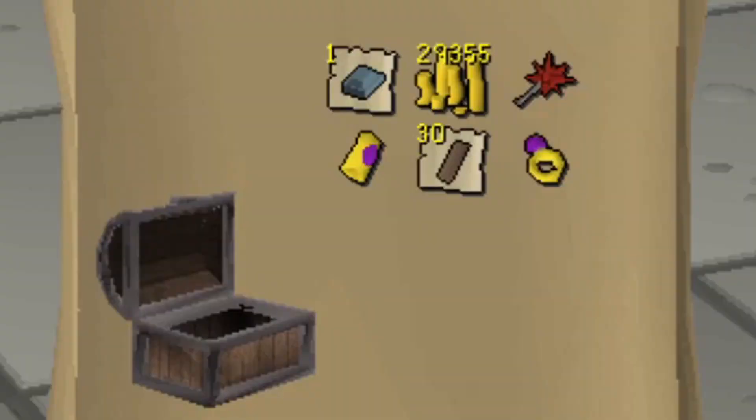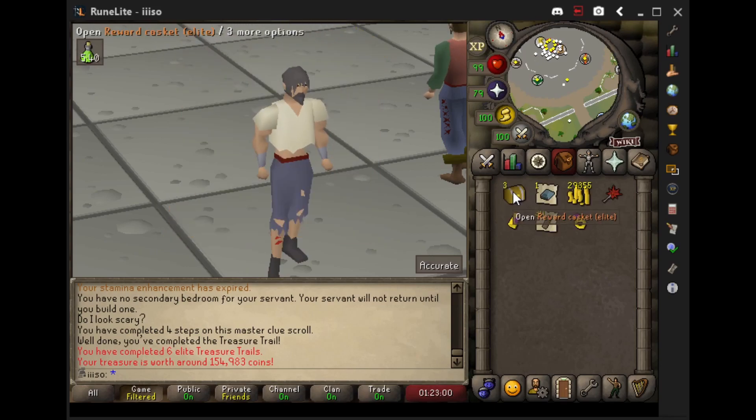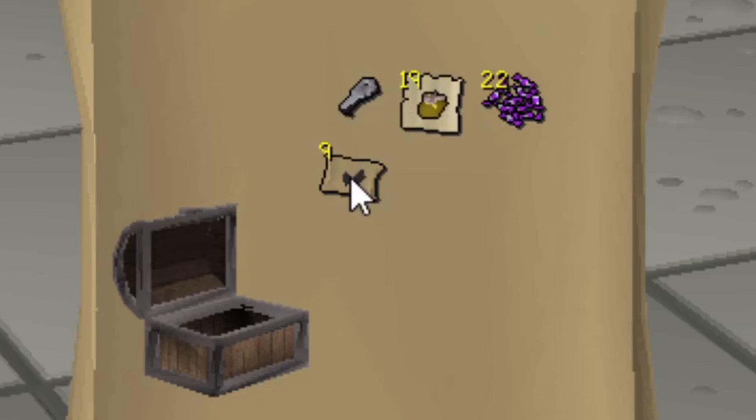The first one out of four — bada boom bada bing, 154k with the cash stack and some alcohols and some supplies. Number three — bada boom bada bing bada boom boom bow, nothing special here baby, 232k though.